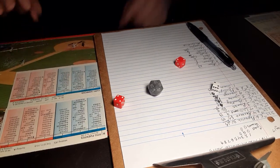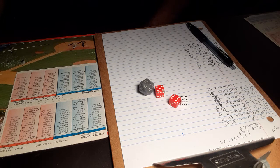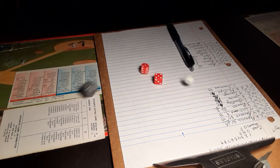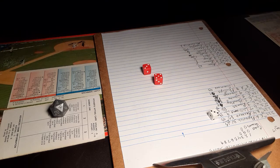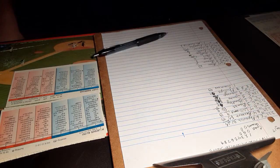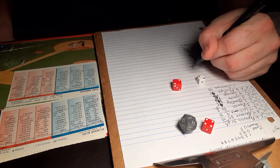That will bring up Fuentes, McCormick, and Alou here in the third. 5-11 — fly ball to left, Williams will be there, one down. Here is McCormick — 3-8, swing and a miss, strike three. Back to the top of the order, here is Jesus Alou. A 2-6 against a lefty — ground ball back to the mound, Simmons retires Alou, retiring the side. Three complete, 4-0 Cubs.